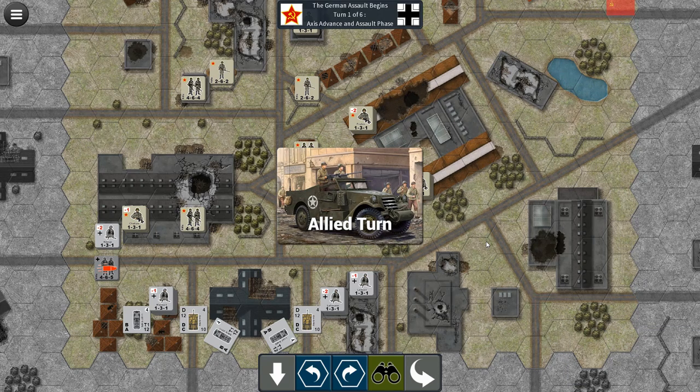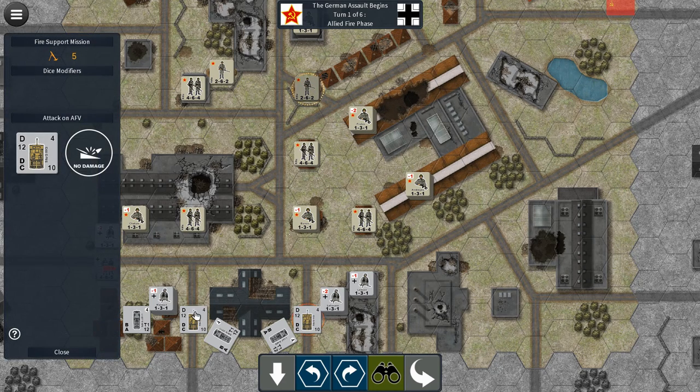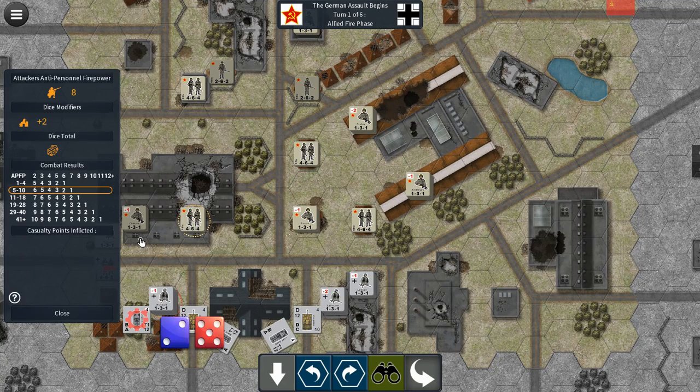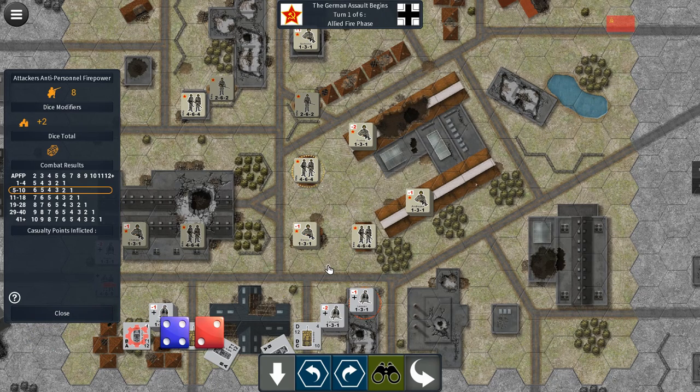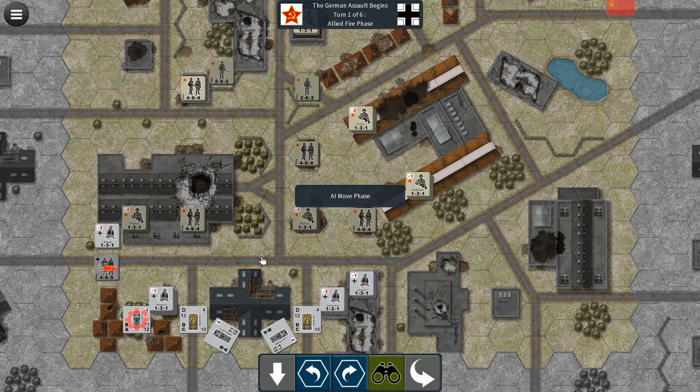I'm going to show you the allied turn, then start skipping forward a little bit to avoid being repetitive but show how the AI works. We've got Soviet mortars trying to hit our panzers and knock them out as soon as possible, but they are not doing well — clearly missing. They take a shot and immobilize a unit. The way that works is first they need to roll to see if they hit, and then roll to see if they do damage. Having cover is huge in a 2d6 system — it makes a very sizable difference in the outcome of your rolls.